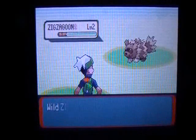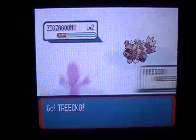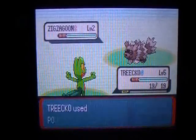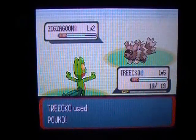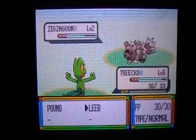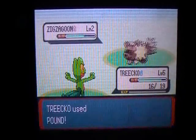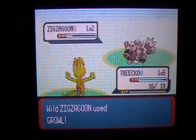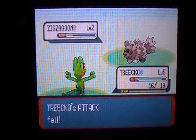I like Treecko. It's a cool Pokemon. Your starter Pokemon starts out with only two moves. One of them is a defense or attack lowering move, and the other one is a physical attack that just affects the enemy.